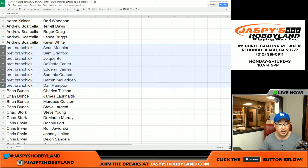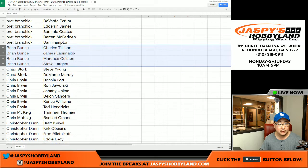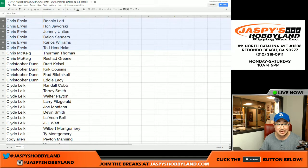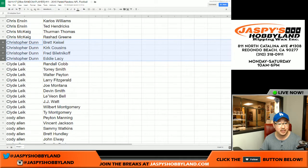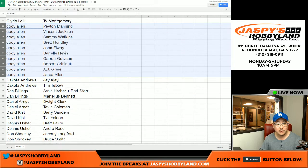Brett, you got these guys right here — The Edge, that's pretty solid — Dan Hampton, Devontae Parker. Brian and Max, you got Charles Tillman, Marcus Colston, Steve Largent — Hall of Famer — Chad Stork, Steve Young, DeMarco Murray, Chris Irwin. You got Ronnie Lott, Jaws, Unitas, Deion. Chris — Thurman Thomas, that's pretty cool — Chris Dunn. Biletnikoff is in there. 'You Like That' is in there. Clyde the Glide — nice chunk of players — Joe Montana in the mix. Cody Allen, Peyton Manning jumps out at me. Elway does too.